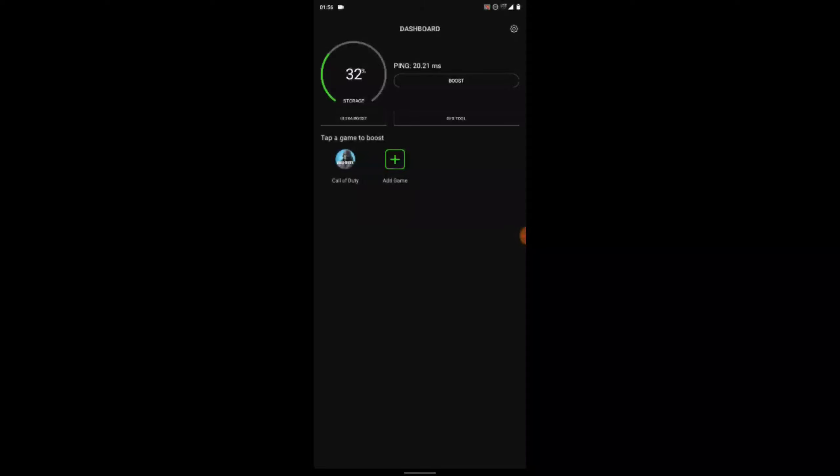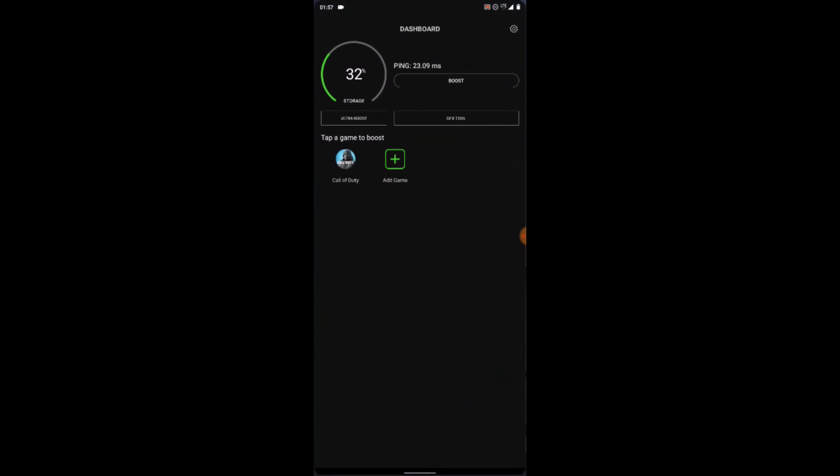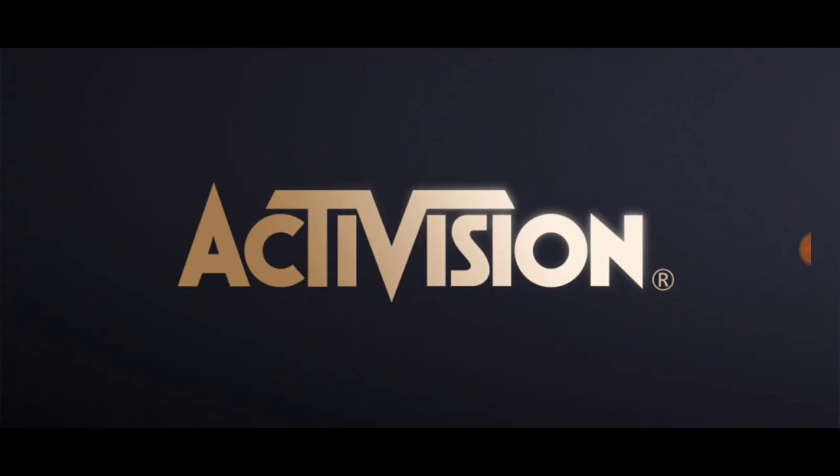One more important thing: before you play Call of Duty Mobile, make sure you close the app first. Close Call of Duty Mobile even if the game is open — that will close it. Then make sure you launch it through this app. Click on Call of Duty Mobile in the app and it's going to optimize it and launch it. Wait for it to optimize and open. Once it's done, it will ask you to launch Call of Duty Mobile — just click on launch.